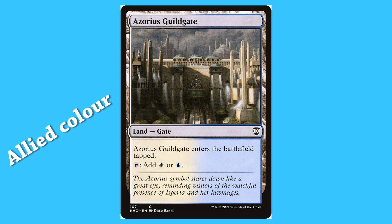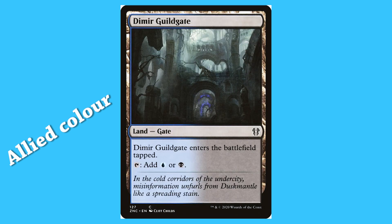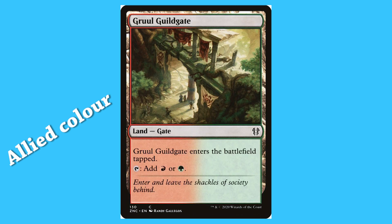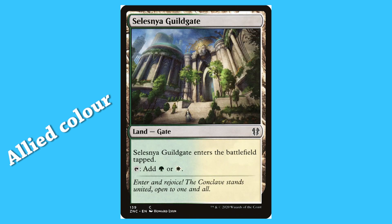Azorius Guildgate: it's a land, a gate, and a common. It enters the battlefield tapped and taps for white or blue. Dimir Guildgate: a land, gate, common — enters tapped, taps for blue or black. Rakdos Guildgate: a land, gate, common — enters tapped, taps for black or red. Gruul Guildgate: a land, gate, common — enters tapped, taps for red or green. Selesnya Guildgate: a land, gate, common — enters tapped, taps for green or white.